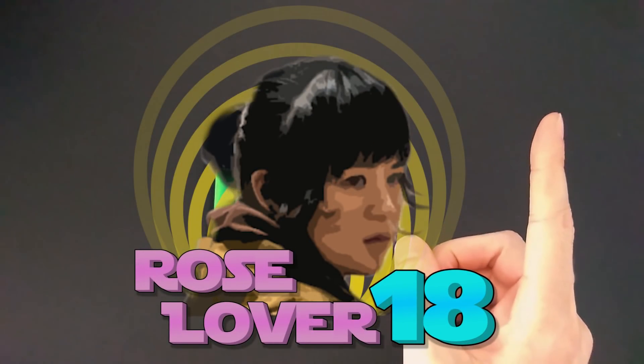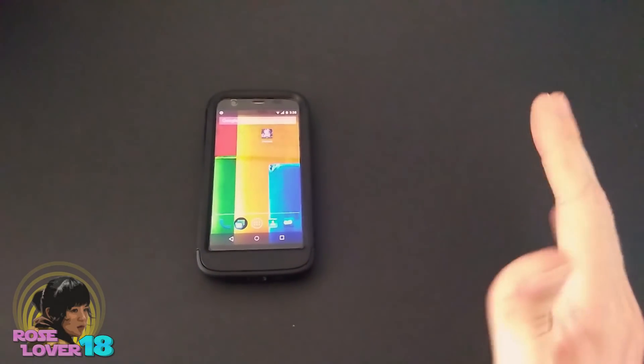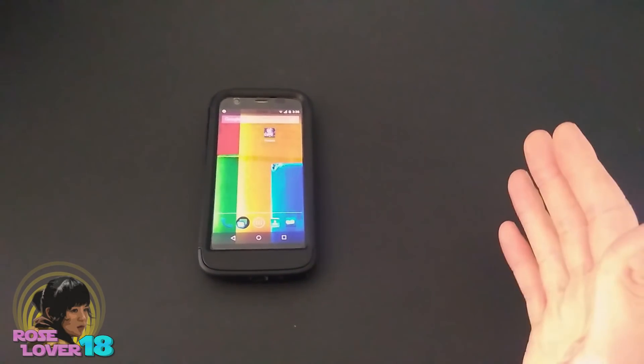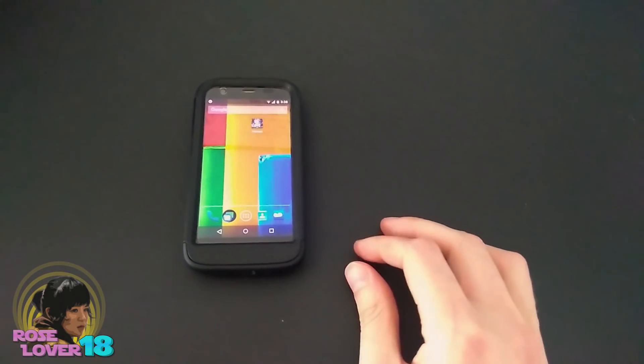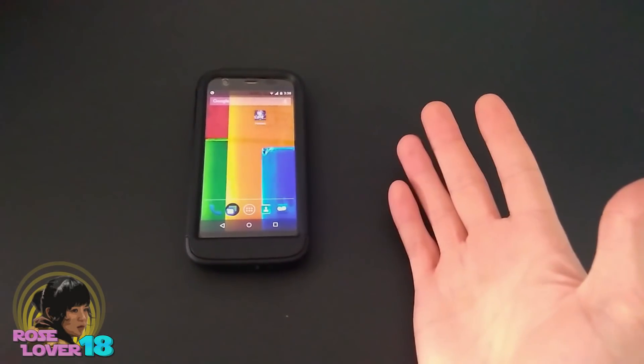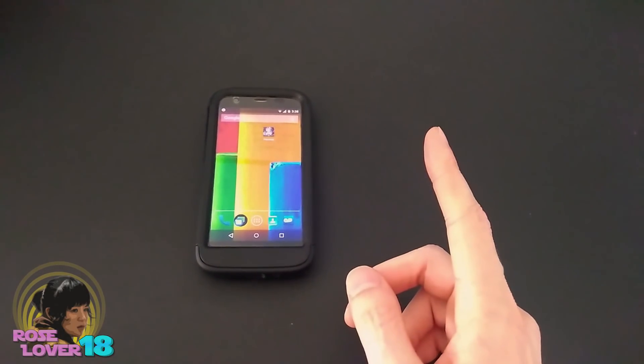Hey everybody, Roselover18 here, and today I'm going to be showing you a trick that I've been using that I think has been giving me the max drop rate on zeta mats. Every time I sim, I get two zeta mats, and that's been happening for the past month. Now keep in mind, it's possible that I might just be getting really lucky, but regardless, I'm going to show you what I do anyway, just in case.